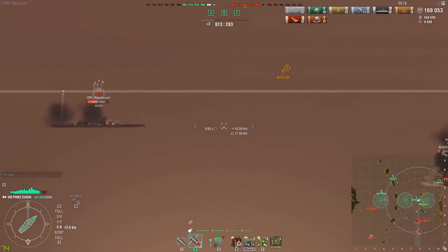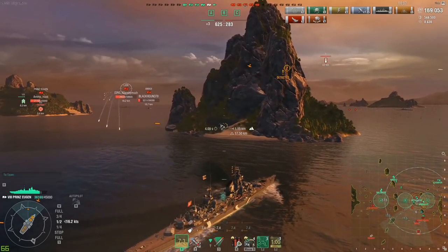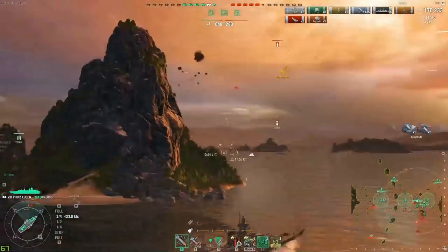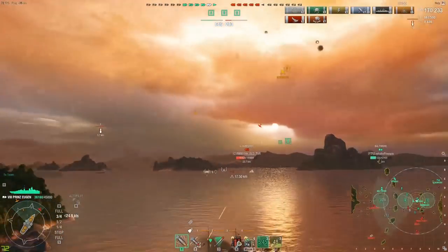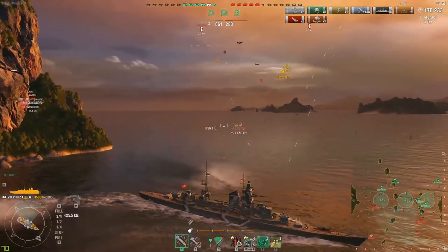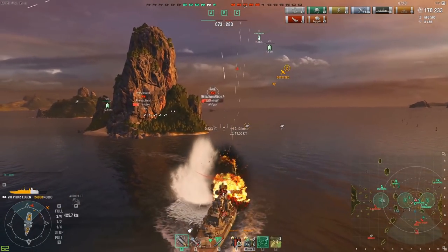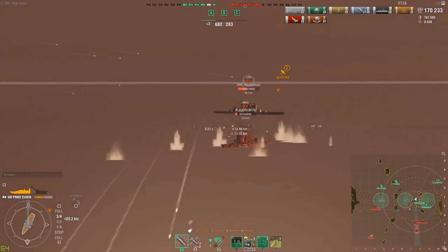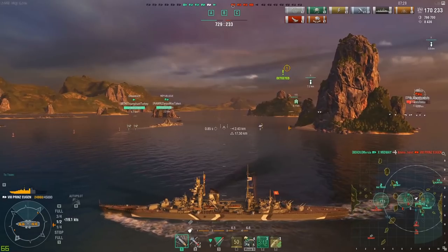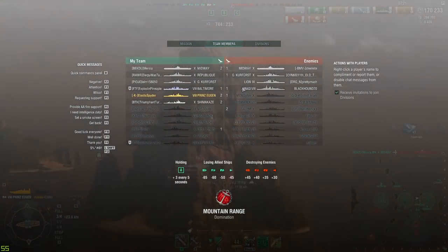So far: positioning, keeping yourself in that second line of fire. The third tip coming up is conserving your HP. I see Midway bombs incoming so I'm doing everything possible to avoid them. Looking at my positioning — I've got a République next to me, my repair party pulled up, and I'm at nearly full health with most of my A section still intact. I'm keeping my survivability up by taking a step back rather than sitting at the very back.